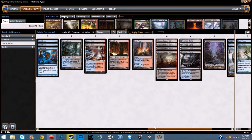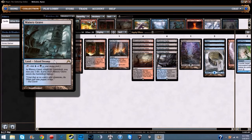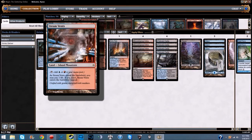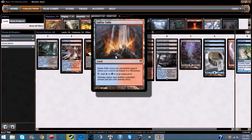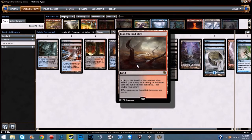Moving on to the land base — some people will argue with it but it works for me. We're running one Watery Grave — island and swamp, you may pay two life or it enters tapped, taps for blue or black. Two Steam Vents — island and mountain, taps for red or blue. One Blood Crypt — swamp and mountain, same shock land mechanic. One Sulfur Falls — enters tapped unless you control an island or mountain, taps for blue or red.